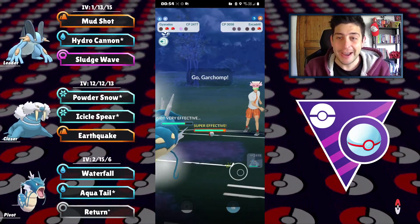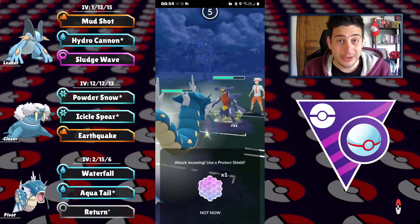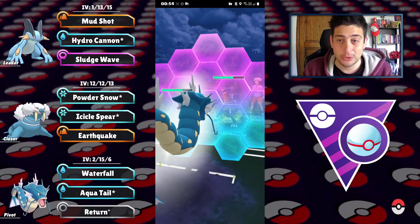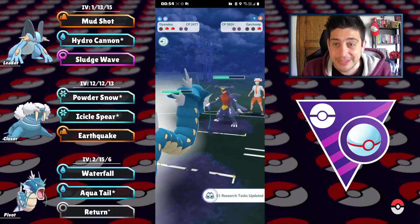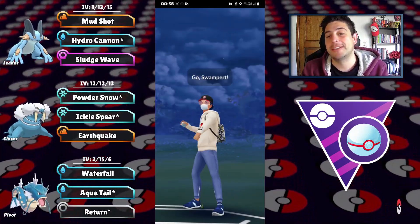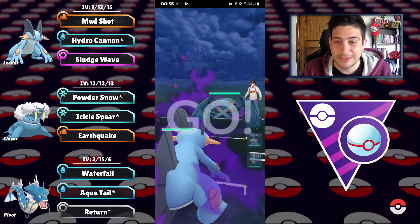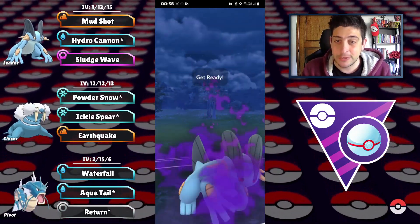Firing off Icicle Spear immediately to the Excadrill — they blocked it! Now we just need to finish off right on time with Hydro Cannon for big damage before they reach their move, hopefully catching the Drill Run on the Gyarados. At the back there's gonna be the Kartana and those Dragon Tails are putting up a lot of work. We block the Outrage — but we're looking at the Return and cannot finish them off right on time. They left the battle — that was a bummer.